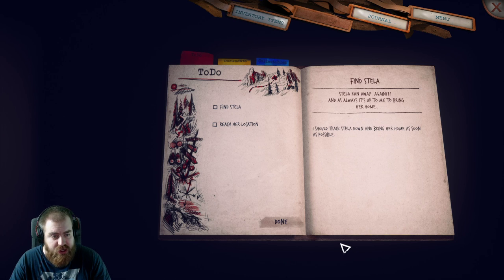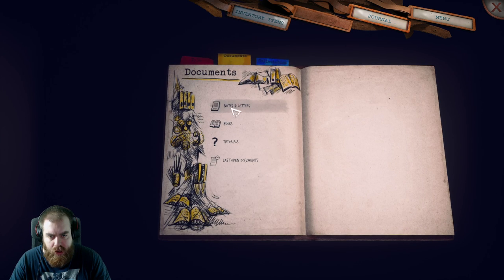Fine, Stella — reach your location, should check, set it down and bring her home as soon as possible. Okay. Wow, there's a lot of notes and letters — nothing books, nothing tutorials.